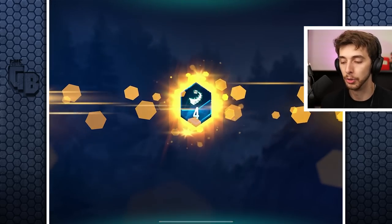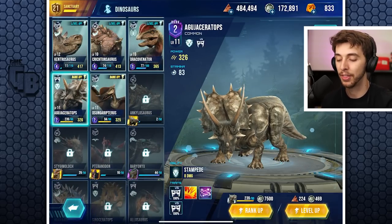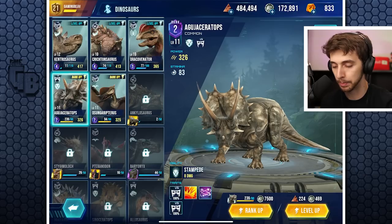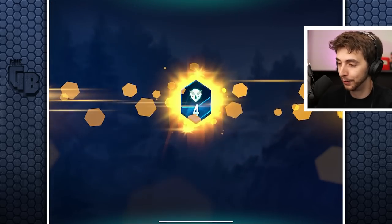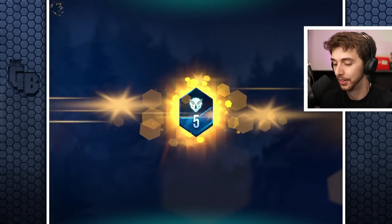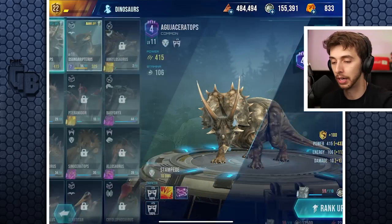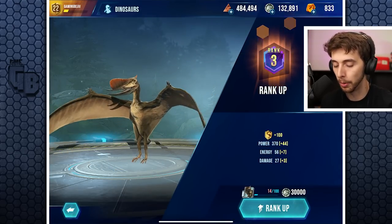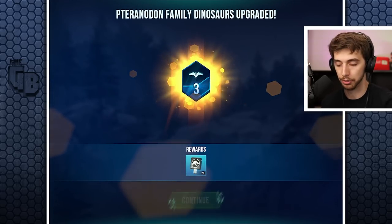In Jurassic World Alive you used to have batteries that really made a difference. Oh wow - this one applies pushback on hit AND applies stun on hit! Why haven't I leveled you up before? We'll rank you up to rank four. In this game you can actually increase your battery limit, which you don't do in Jurassic World Alive.